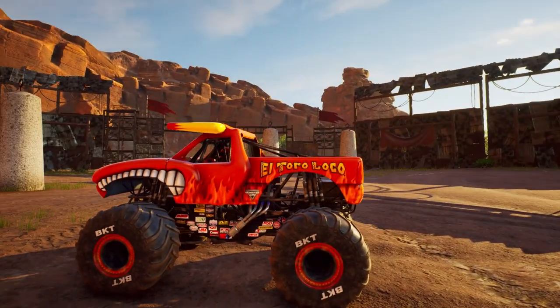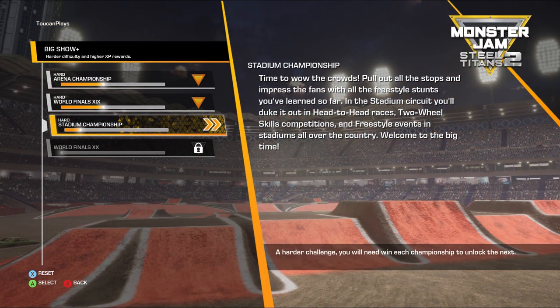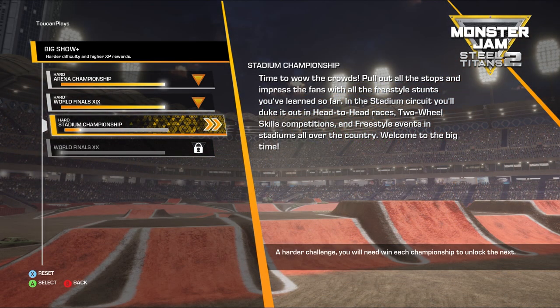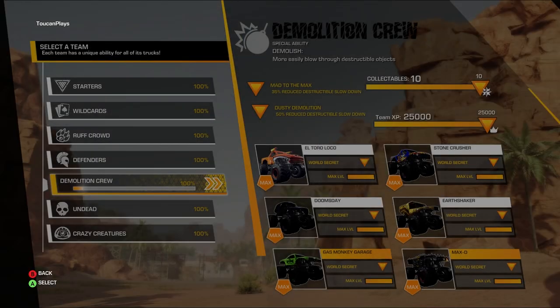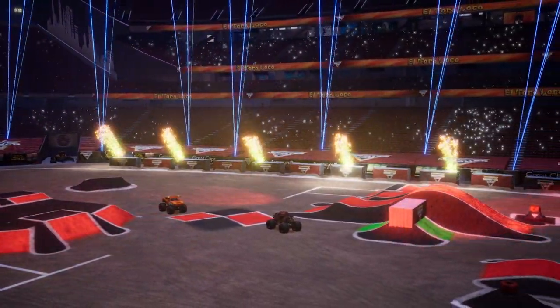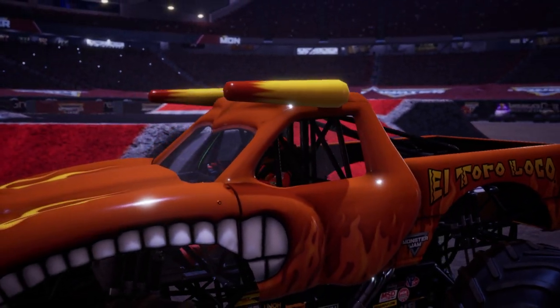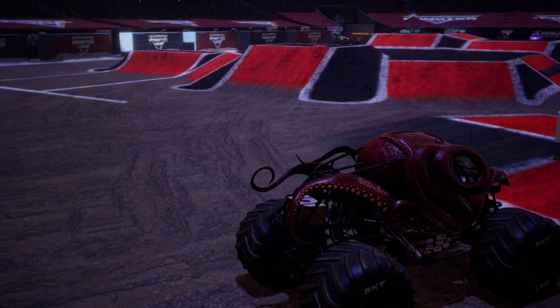Today we're gonna continue on with our Big Show Stadium Championship. We've already got our first place trophy for the arena championship and for World Finals 19. We want to get our first place trophy for the stadium championship, and we are doing Big Show — plus we're doing it on hard. Let's go! We're gonna start off in Atlanta with a head-to-head against Octonator. El Toro Loco — what a cool truck. I wish they still had the gold tooth, though.